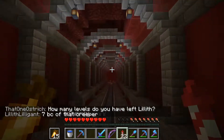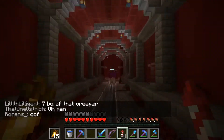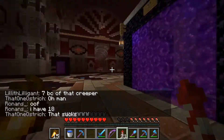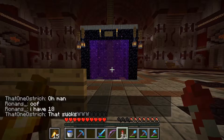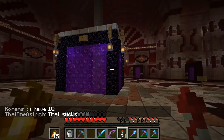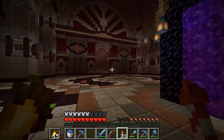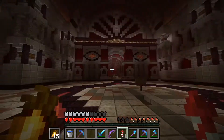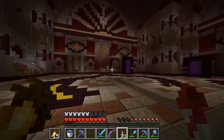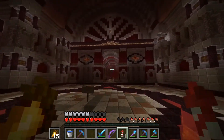Right now we're in the Nether Hub. This is gonna get replaced soon, because this server is not on 1.16 yet — so no Netherite, although it just said Netherite because I'm on a 1.16 client. So this is a spawn portal. You've got the green line where our base is, the red line heading down to show something else, yellow line and blue line. We're gonna head down the red line right now.